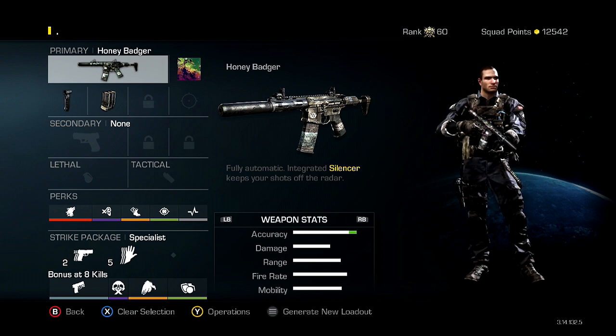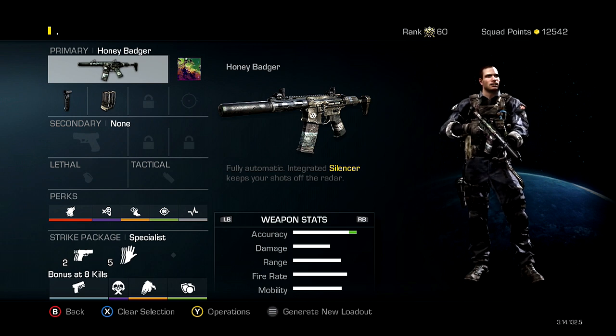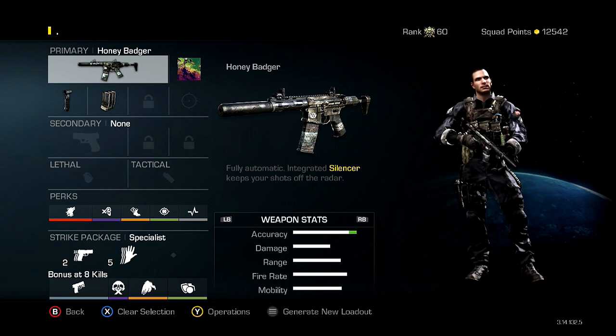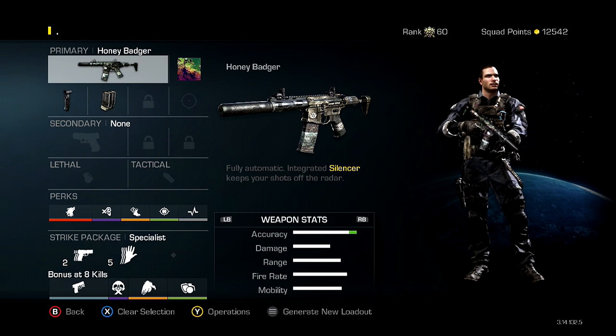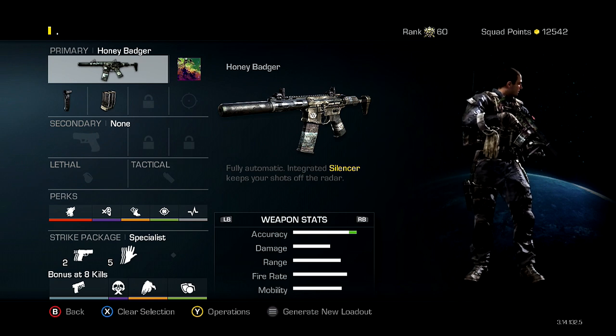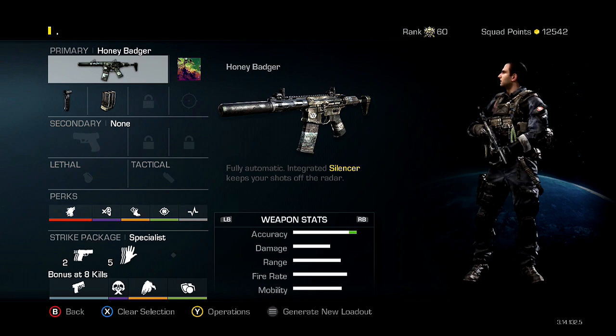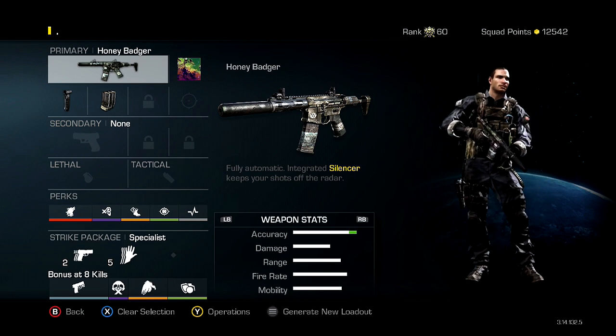I replaced Deadeye with Quick Draw because Quick Draw is pretty much a necessity. There are so many times when I'll run around a corner and someone will be there and I won't be able to get the jump on them by aiming, or I'll forget to knife or something — and Quick Draw will save my life more often than not.